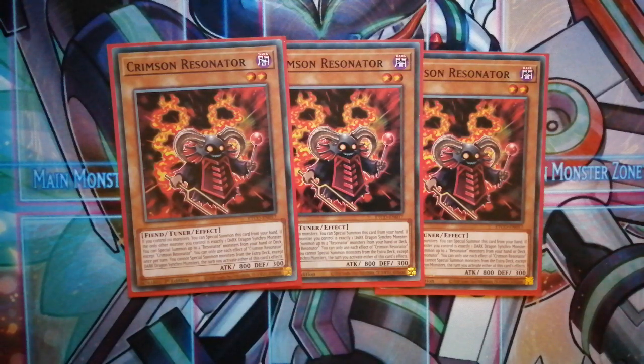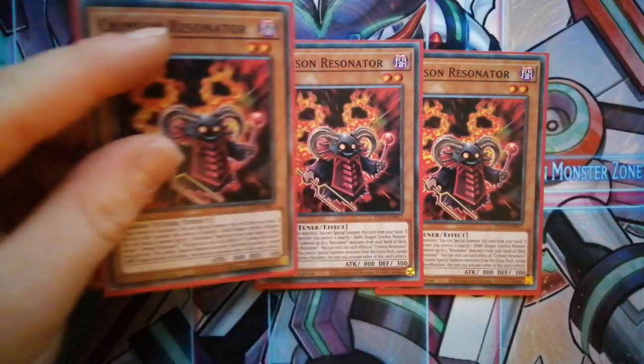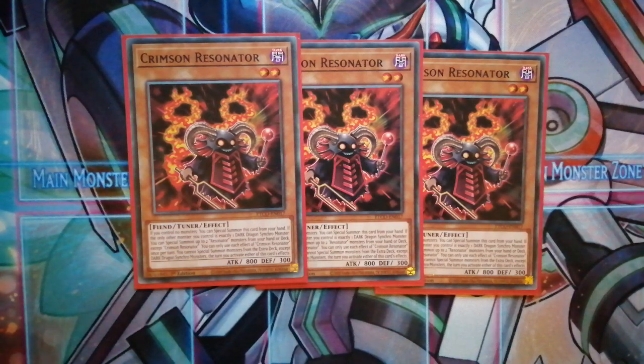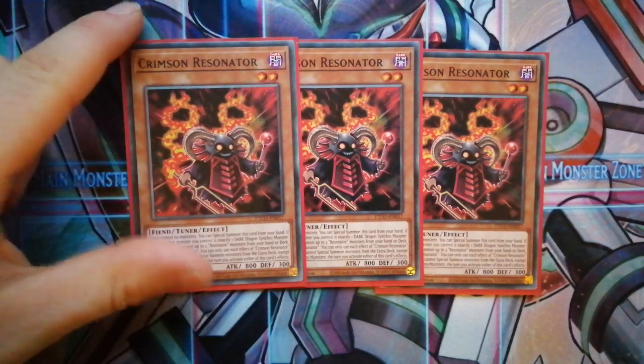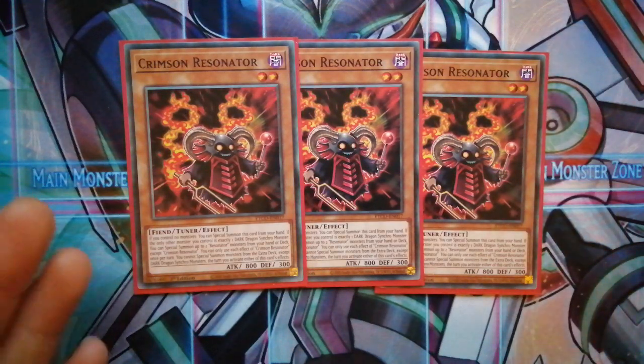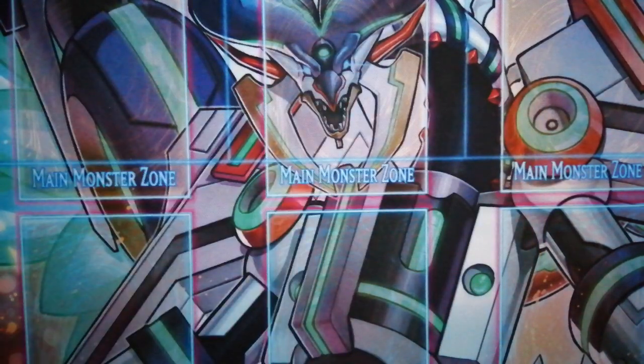First I'll go into the resonator tuner monsters. This one is one of the new cards from Eternity Code — Crimson Resonator. He's a level two fiend, and his effect is: if there are no monsters you can special summon him, and then if there is only something like Red Rising Dragon on the field — which is normally what you use with it — you special summon level four, normal summon, then synchro for Red Rising. Red Rising special summons him back from the graveyard. His second effect is: if him and another dark synchro dragon are on the field, he can special summon two resonators from the deck. That's why you can go into pretty much anything like Red Nova Dragon — you go Red Rising and Crimson Resonator to make a level eight, then grab two resonators to go into Red Nova or Calamity.